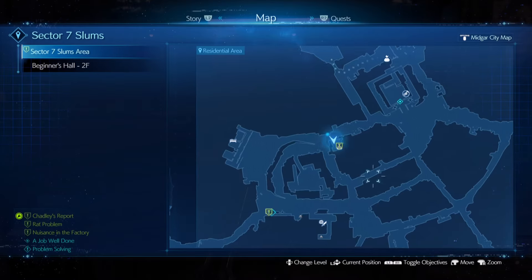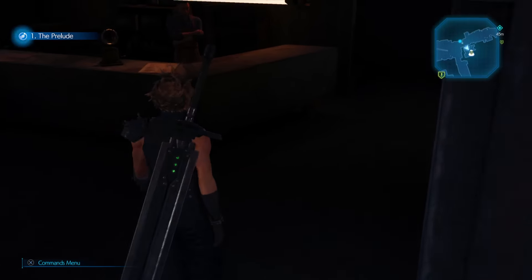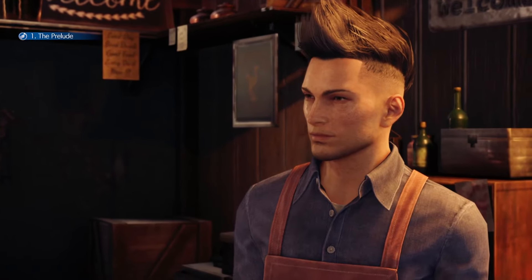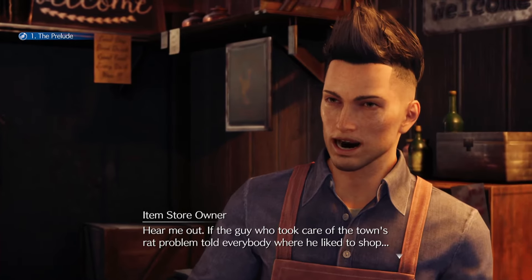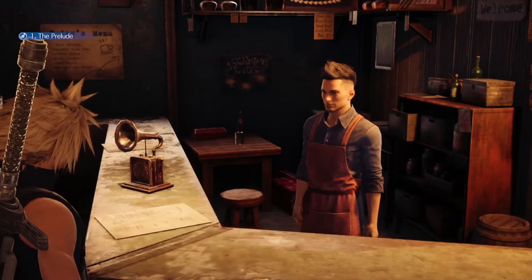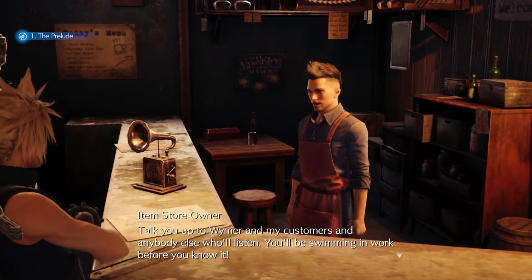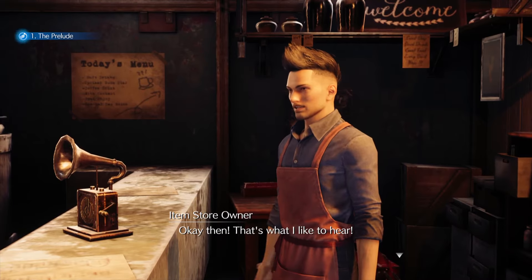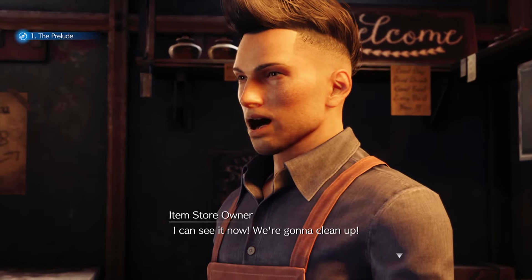The item shop owner thanks us - she says she was so dead in there she thought she might have to close up shop for good. She then proposes an idea: if the merc who took care of the town's rat problem told everybody where he liked to shop, it would bring in business. She says she'll make it worth our while - give us some incentive, talk us up to Wymer and her customers and anyone else who'll listen. Cloud agrees, and she's thrilled - she envisions Seventh Heaven and her little store cleaning up together.